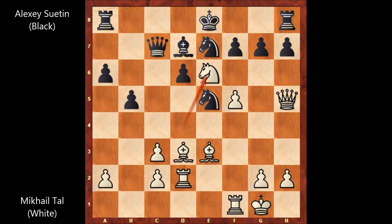This is actually not sacrificing the knight because the pawn is pinned — the queen is attacking the queen. So what else? Suetin captured the annoying knight.